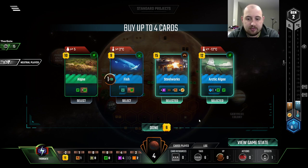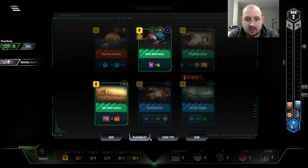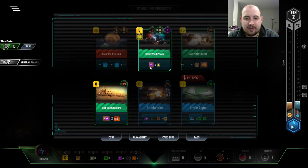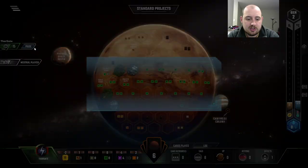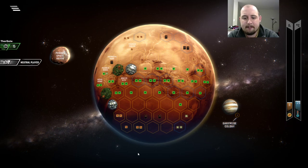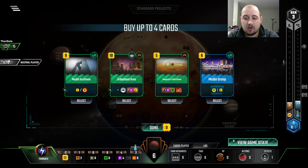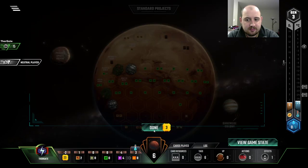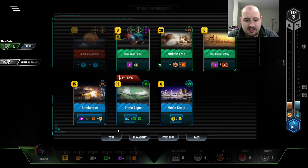Steelworks and Arctic Algae are both fantastic cards. We can't get Steelworks this turn, and we will not be able to get it if I reduce our energy income. So the question is: do I build Solar Wind Power, or do I not? I honestly think I wait — that way we get Steelworks and maybe even Mohole next turn. That lets our Steel pile up a little bit, gives us enough for a heat bump again.